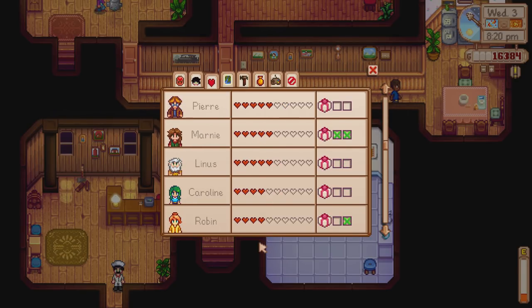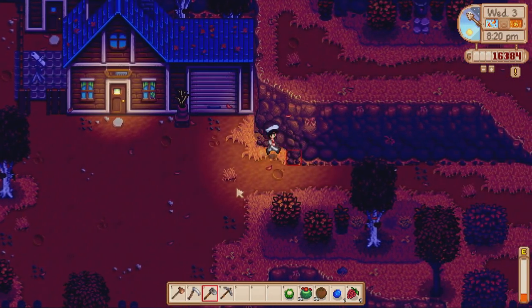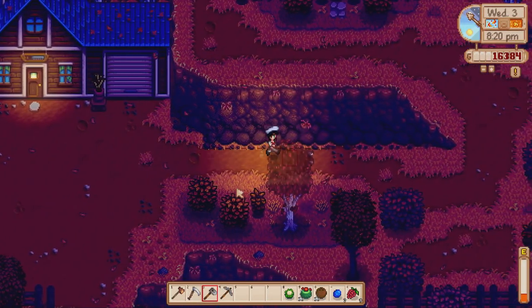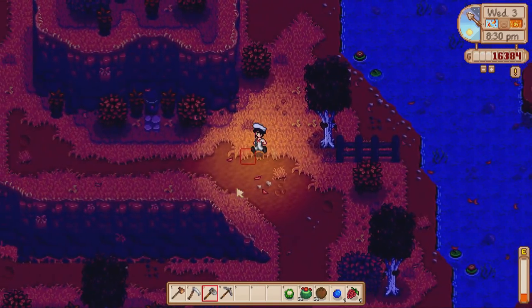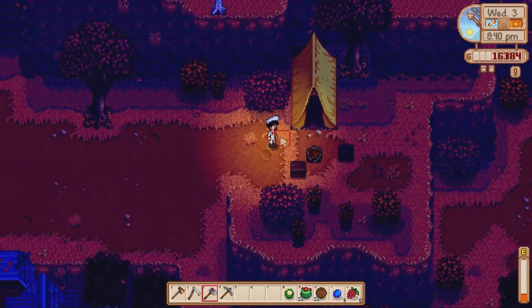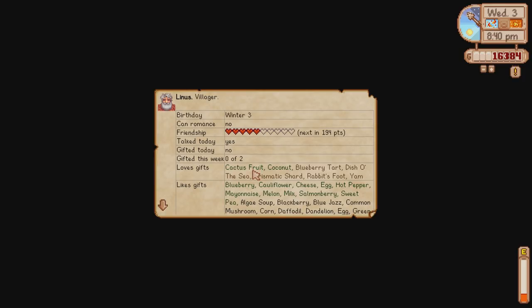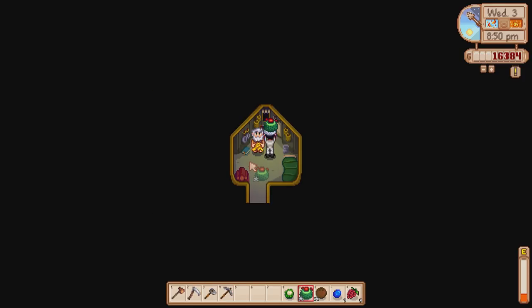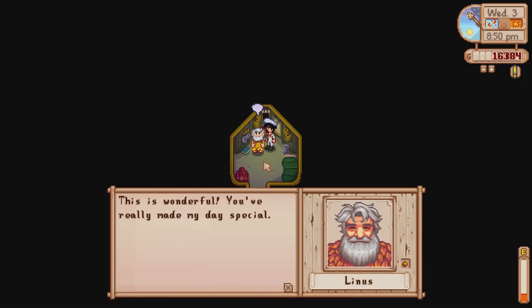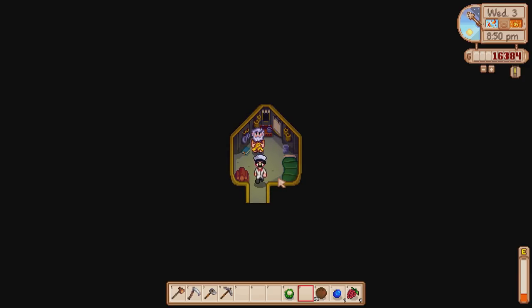We do need to keep going to the desert and talking to Sandy — I keep forgetting about that. We've actually unlocked the desert now. Where's Linus? I still need to talk to Linus as well. Let's give him a gift while we're up here. He loves cactus fruit and coconut — oh, there's a silver cactus fruit! He says it's really made his day special. So now we've got five hearts with him — 106 more points and we can get to the sixth heart. We'll give him the coconut tomorrow.